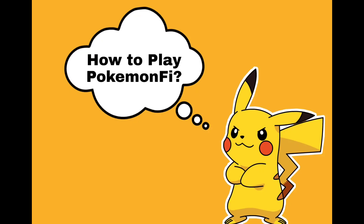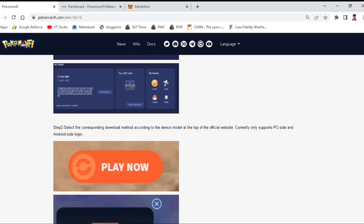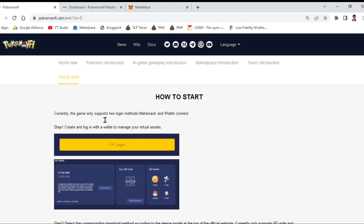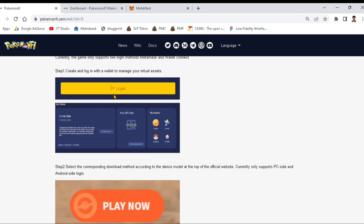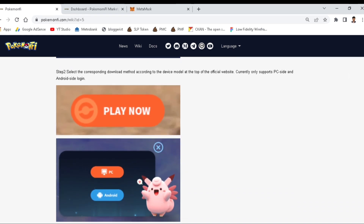I'll show you how to start in Pokemon Pie. These are the steps you must follow to start the game and earn real money. Currently the game only supports two login methods: MetaMask and Wallet Connect. Step one: create and log in to your wallet to manage your virtual assets — the eggs, tokens, and Pokemon.